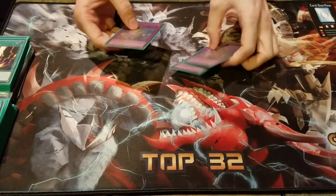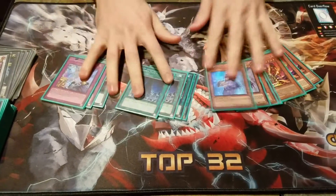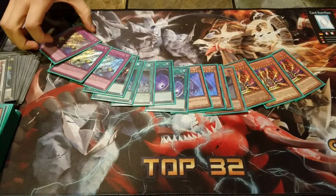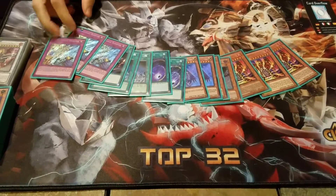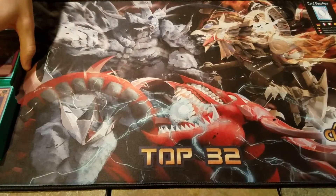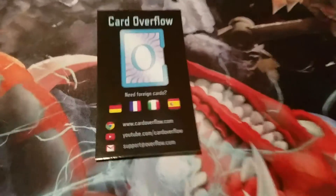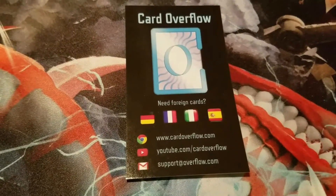D-Barrier is obviously gonna go to the main deck when Zodiac comes out. That's the side deck. I'm probably gonna stop playing Metal Foes once Zodiac comes out — I might test Metal Foes Zodiac, but I kinda doubt it. Zodiac is just that good. But that's the deck. I top 16'd. They gave me the wrong mat — I drew the short straw, I guess. Whatever. Be sure to check us out — CardOverflow.com if you want some foreign cards. Thanks for watching, guys, and hopefully we got some more deck profiles coming to you. Take care.